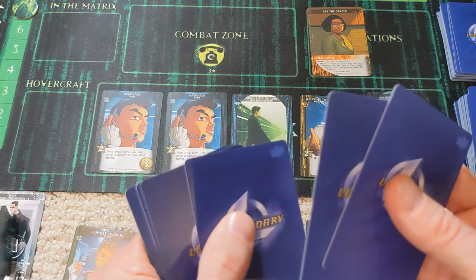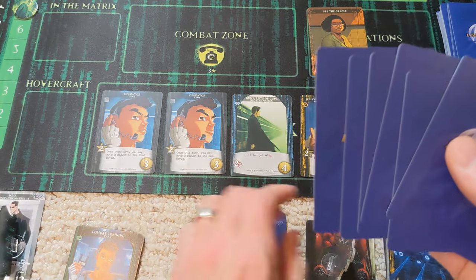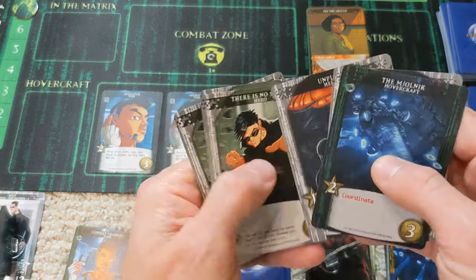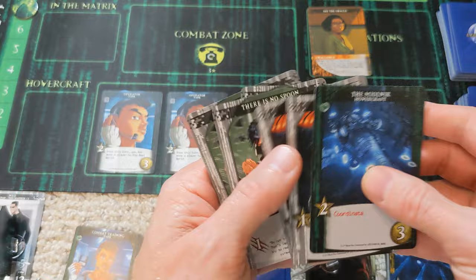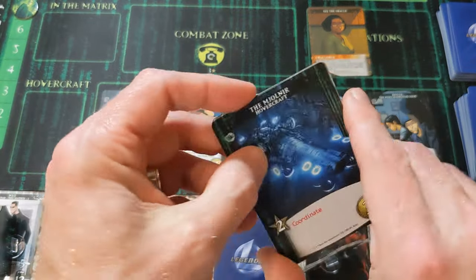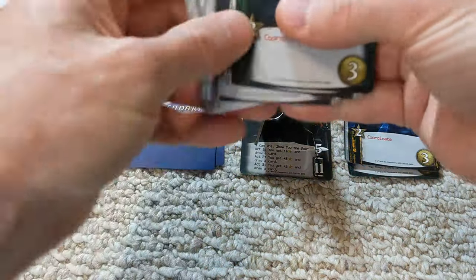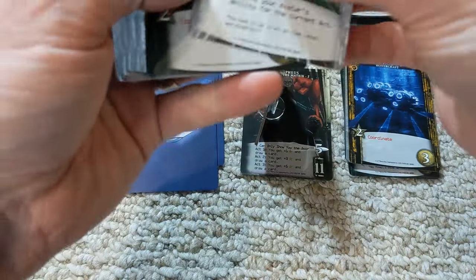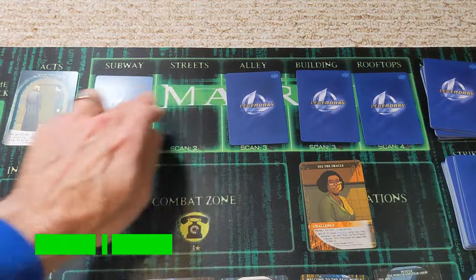With nothing in the combat zone, we're going to draw six more cards for Morpheus. We get the coordinate there — three attack, four recruit. We'll keep that coordinate face up just in case we can utilize it. And I forgot to draw the extra card for Morpheus because of the card that was used — we get a free your mind, which is great.